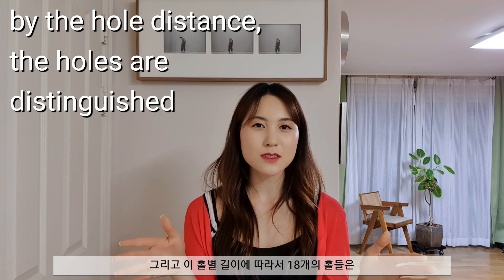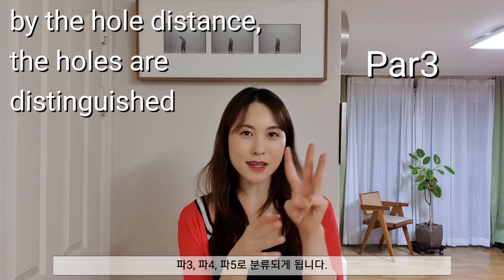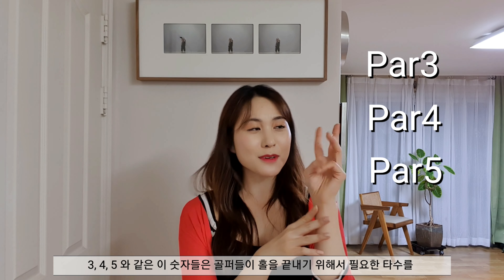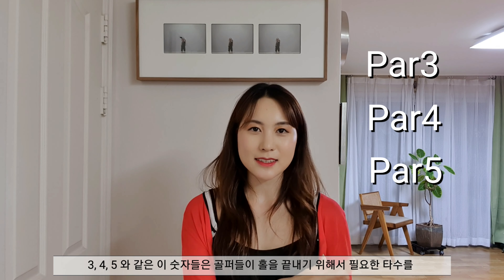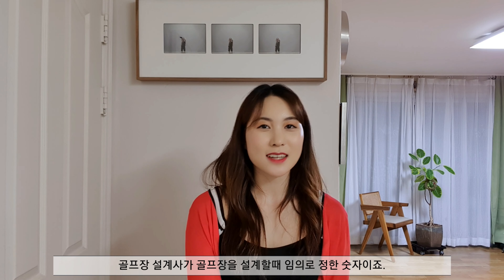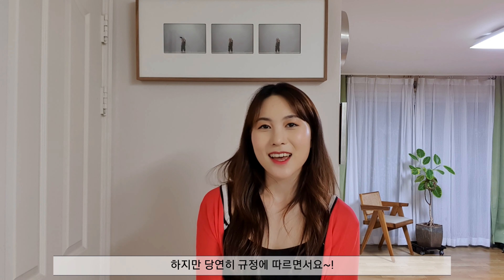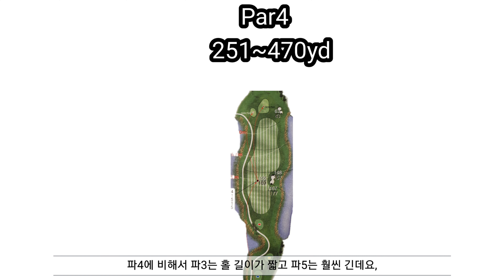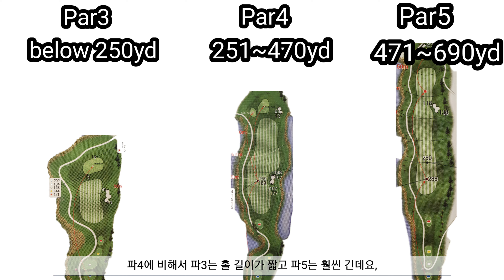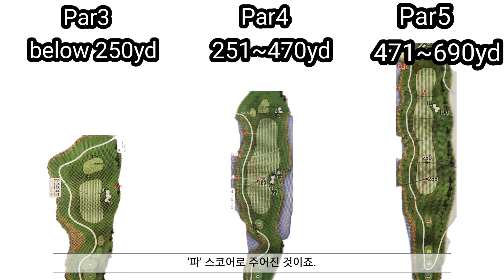Each of the 18 holes comes in different terrain designs and distances. By hole distance, holes are distinguished into par 3, par 4, and par 5. These numbers are the expected number of strokes for a golfer to complete the hole — predetermined by the course designer following golf rules. Compared to par 4, par 3 is shorter and par 5 is much longer. That's why one less and one more shot is given as the par score for each.